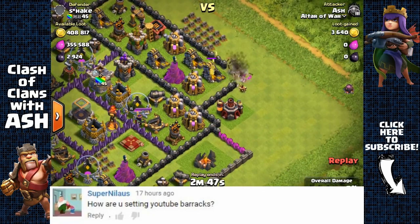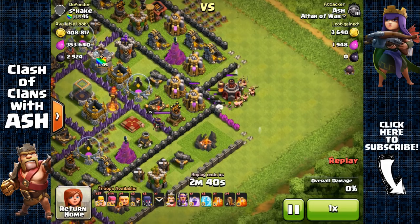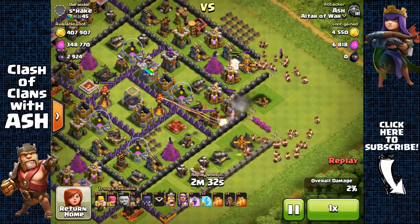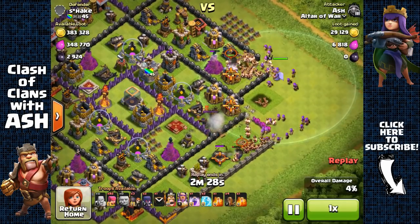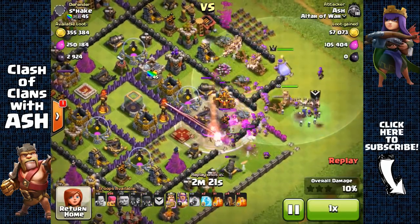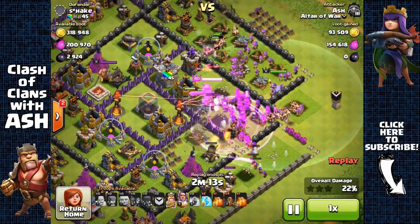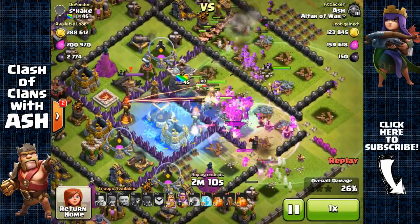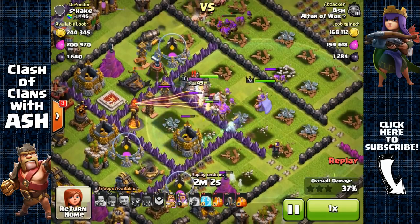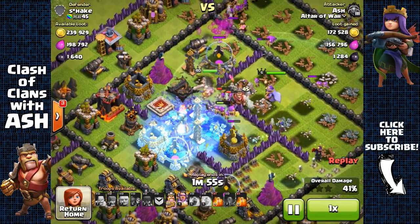SuperNihilus asked: 'How are you setting up your barracks?' For my GBarch composition with Giants, Barbarians, Archers and Wallbreakers: in barrack 1 I train 4 Wallbreakers, 6 Giants and the rest Barbarians; in barrack 2 I train 4 Wallbreakers, 6 Giants and fill the rest with Archers — those are the 2 I boost. Barracks 3 and 4 are filled with Archers. For BAM: barrack 1 gets 4 Wallbreakers and the rest Barbarians; barrack 2 gets 4 Wallbreakers and the rest Archers; barracks 3 and 4 are all Archers; and my Dark Barracks cook all Minions.